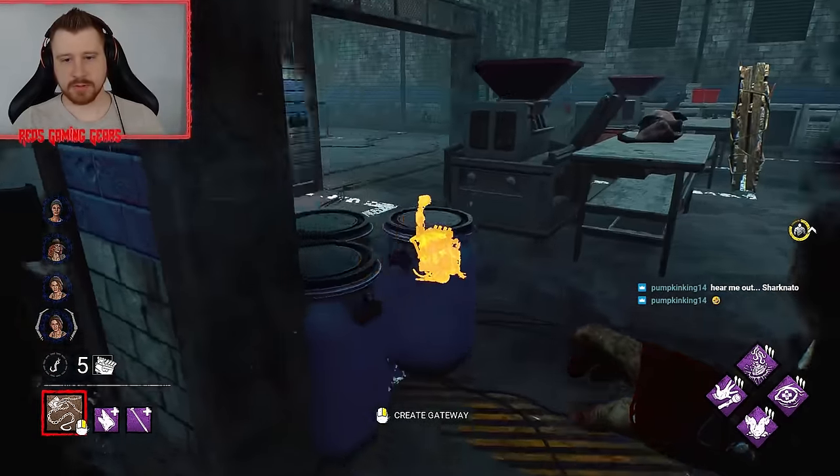The game is looking pretty bleak for them — oh my god, it's looking mega bleak. Now we don't have to worry about Off the Record or Dead Hard. She's just getting pelted too. Got her. Console tech pretty much. Where do we have our box? Oh, she's gonna probably kill herself on hook — I will keep this one if she does, because we just have such a dominating position.